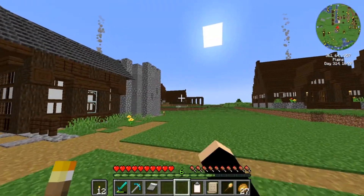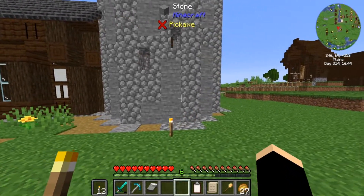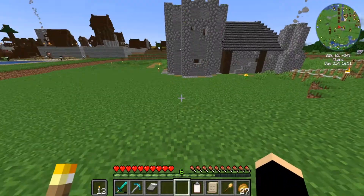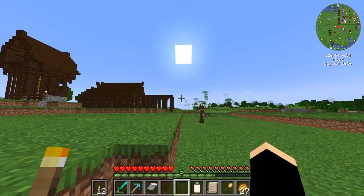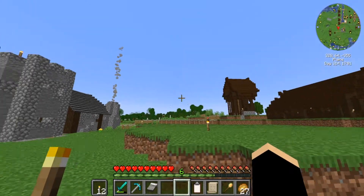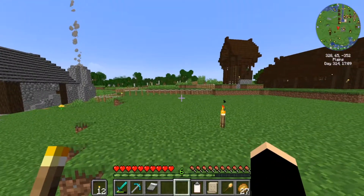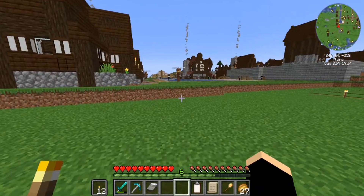In between the old library here and the university, we have the school. So the school will be going here - we'll be having a path coming down here, up into the university. We've got the school here and I want to do some kind of playground. That's why it's a bit further back than the others, because I want to do a bit of a playground outside here just to make it look quite nice and neat.